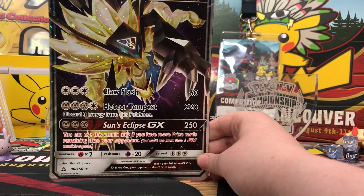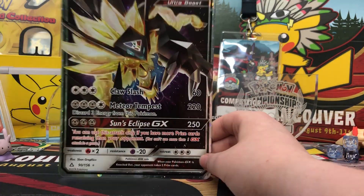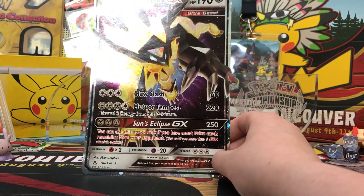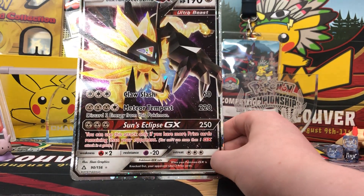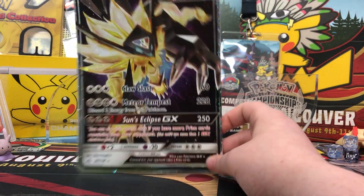So we got the big promo Duskmane Necrozma. It has this nice effect — I don't even know what it is. It's a weird, like — I don't know if you can see with the light — it has little sparkles. I don't know what you'd call it, like a galaxy hollow maybe? I'm not sure. But that is pretty cool. It's unique to this card, unlike the real GX card.